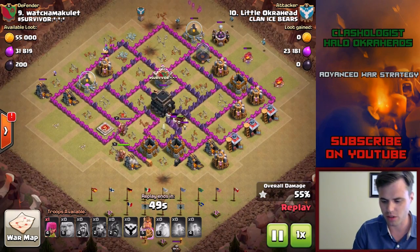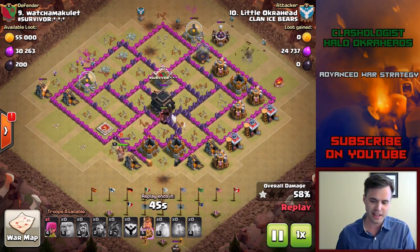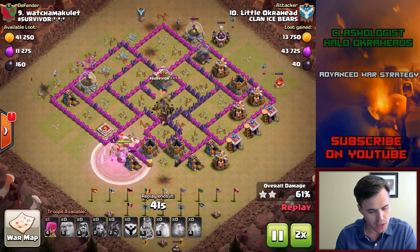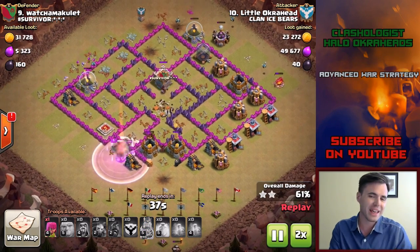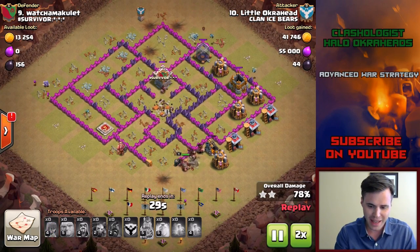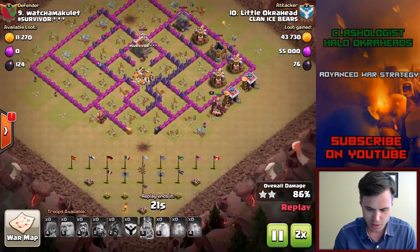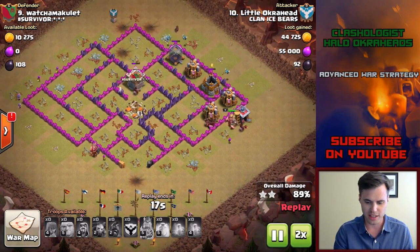Yes, this is a Town Hall 9 — well, he's an engineer. He's not defensively Town Hall 9. But again, crush this one out the wazoo. If you want, you can bring maybe a little more cleanup. I could have saved a wizard or two for cleanup, but I had all the minions there and a couple wizards on the outside. So that is how it gets done.